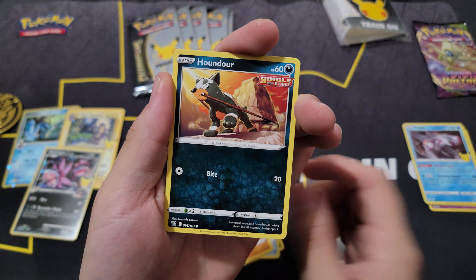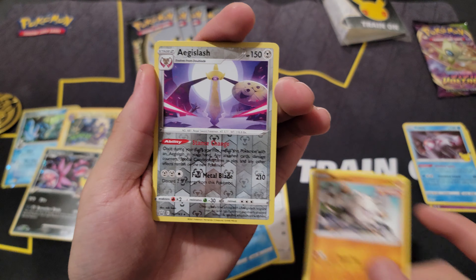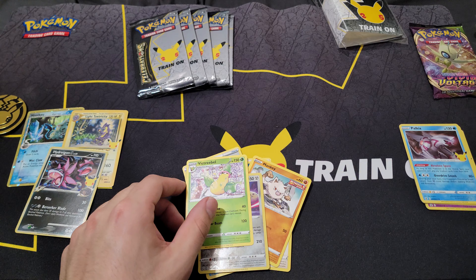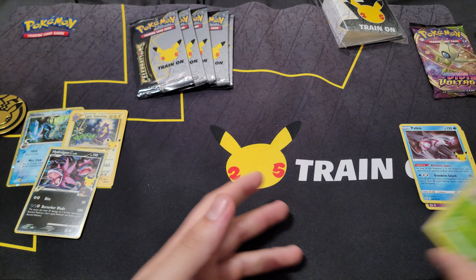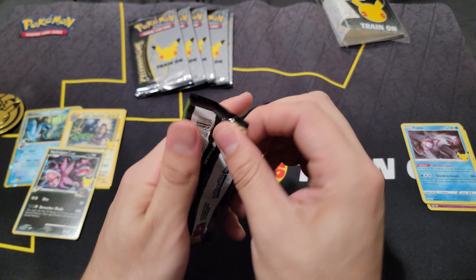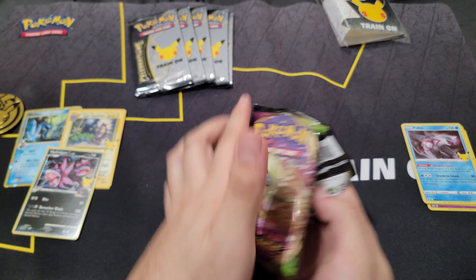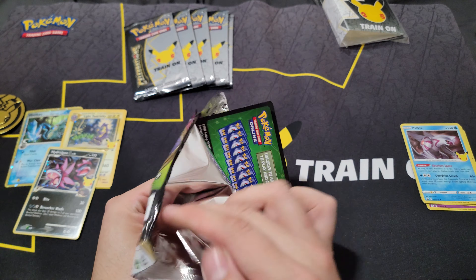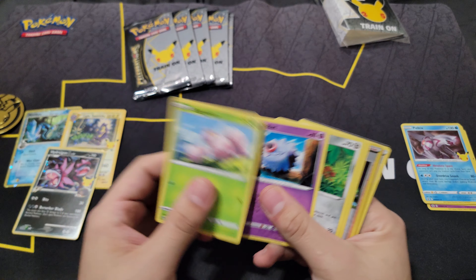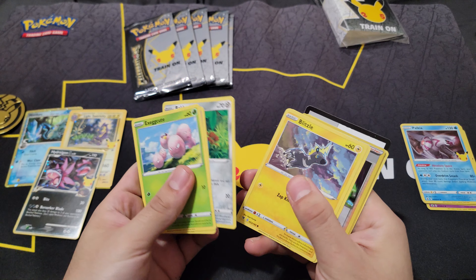Alright, let's see: Golbat, Energy Recycler, Urna, Vitality Band, Sableye, Houndour, Lickitung, Horsea, Mankey, Egg, Slash, and Victory Bell — Victory Bell right there, very nice. Let's go ahead and get this Vivid Voltage out of the way so we can move on to our Celebrations.